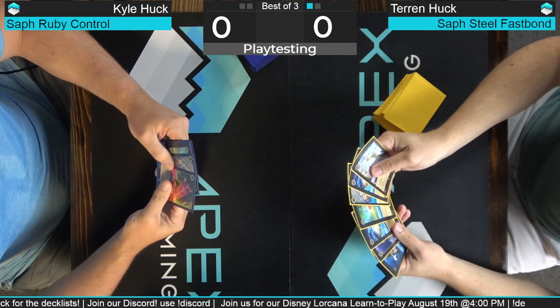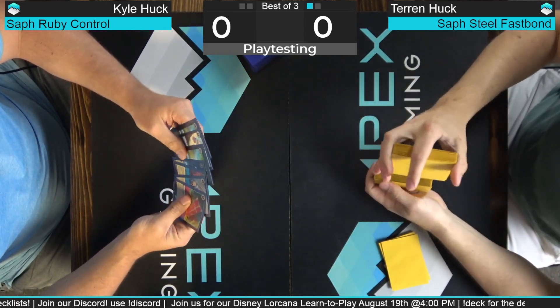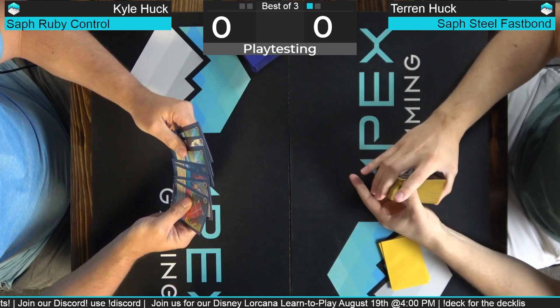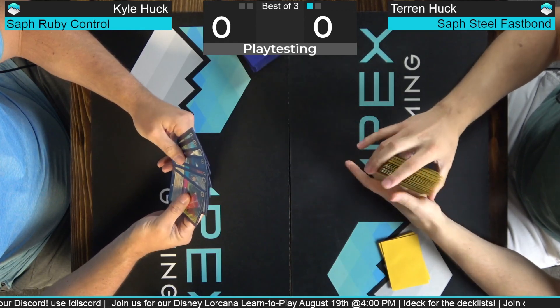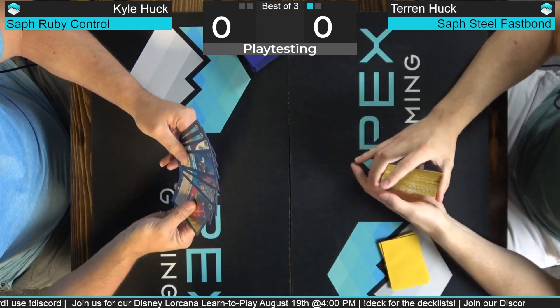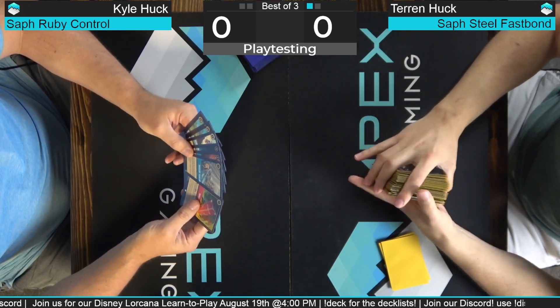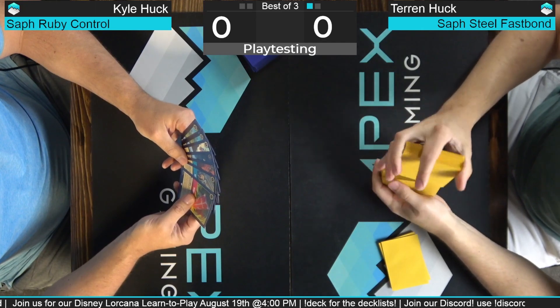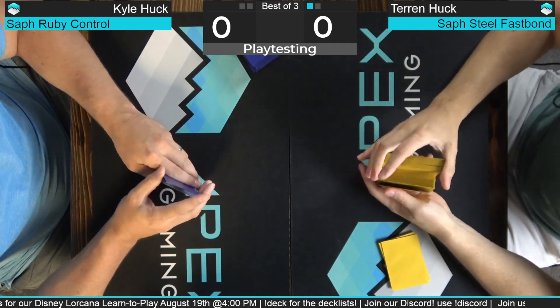You get one mulligan but you get to pick — it's a selective mulligan where you put back the cards you don't want. Which is much, much more powerful than just a random mulligan where you either put it back and get a whole new seven. Only one mulligan, but the hands are very smooth because over half the cards are also inkables.